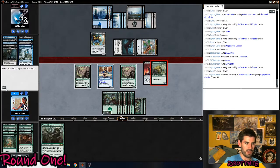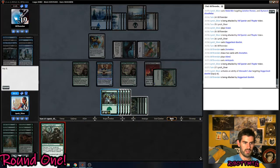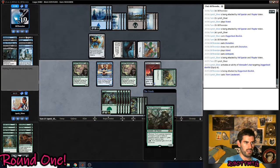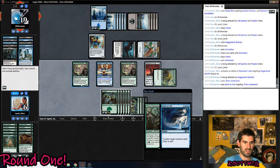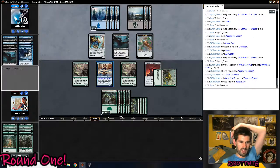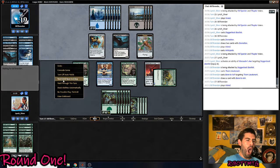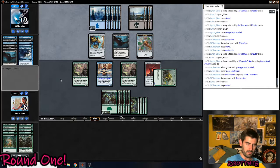He didn't add to the clock there, so I still have 3 turns to live. But 3 turns to deal that amount of damage is probably not doable. This is going to eat a Bone to Ash — he still had 2 left in his deck, he Divination'd last turn, he definitely has it. Oh, I was meant to re-equip there. He's not going to attack with it anyway — he knows I'll chump.